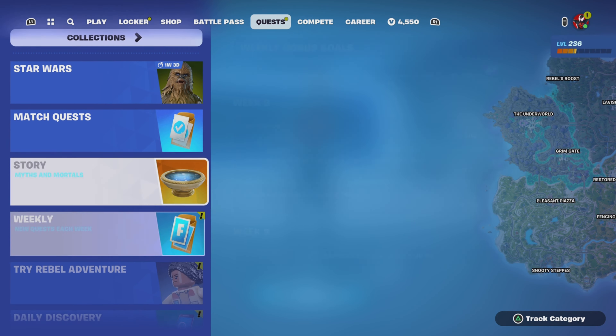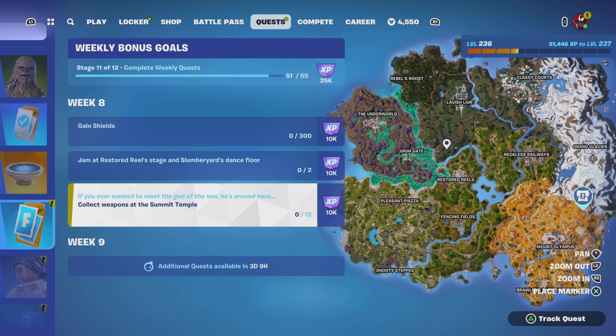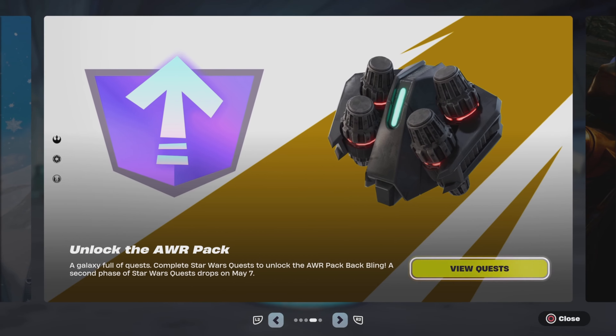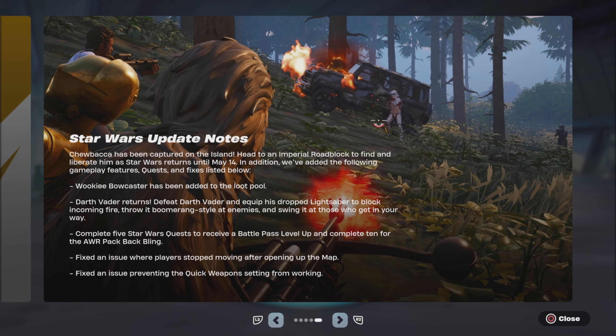Nothing new there in the Star Wars story. Week 8 is here — actually, it's been here. Last but not least, the Star Wars update notes. Chewbacca has been captured on the island. Head to an Imperial roadblock to find and liberate him as Star Wars returns until May 14th. In addition, we've added the following gameplay features, quests and fixes listed below.